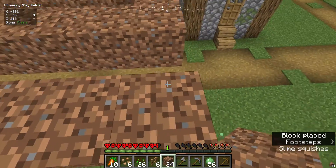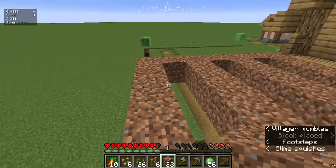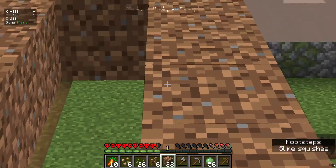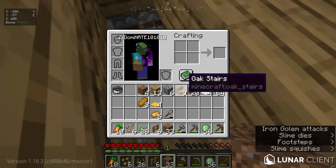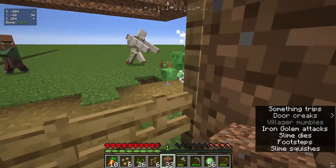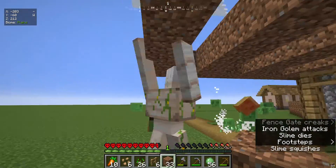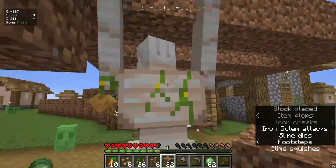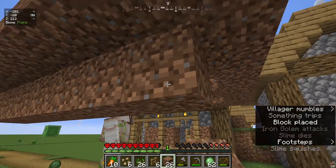But that will be a problem — we still have to kill that slime. Now I have to figure out a way to get under those blocks and get some water there. If I place blocks under it... there's an iron golem. Thank you iron golem — an iron golem like seriously, it just helped me out so much.